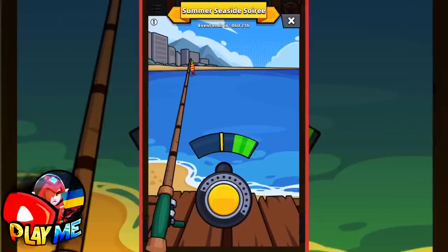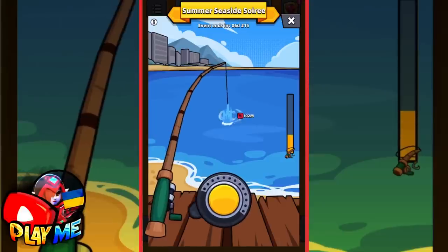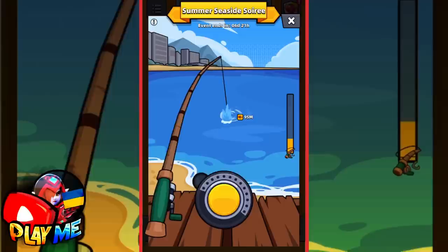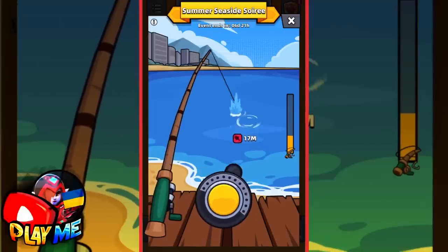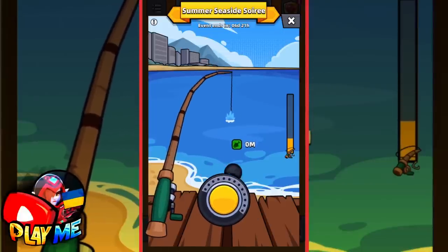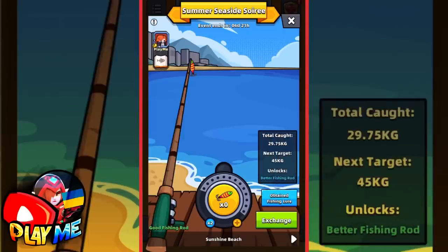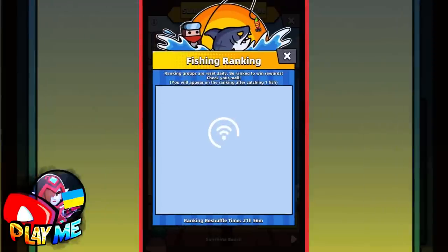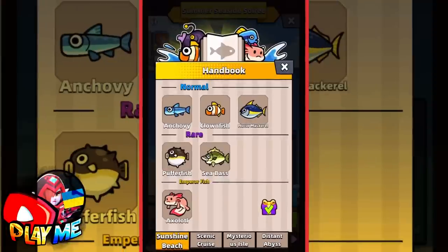That's my last try — just give me that emperor fish, one more emperor fish! With low tension, I got two common fish again. I hope you'll be more lucky with fish, will be in top one, and of course I hope that you'll catch all kinds of fish.